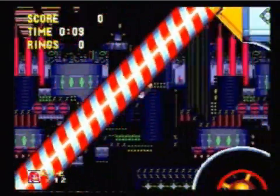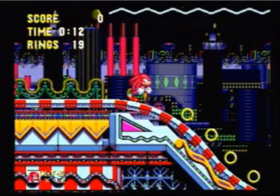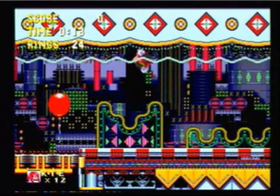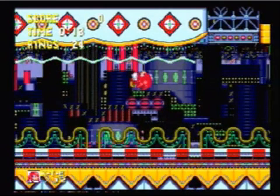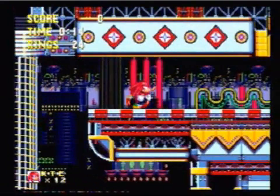All you have to do now is hold right for the next little while, pretty much up until you go down this slope here. Just as you get to the bottom of it, it's worth tapping left as you go over those anti-gravity platforms. Because if you hold right all the way, you won't actually land on that ramp cleanly. That just helps you get all the way up to the top here faster.